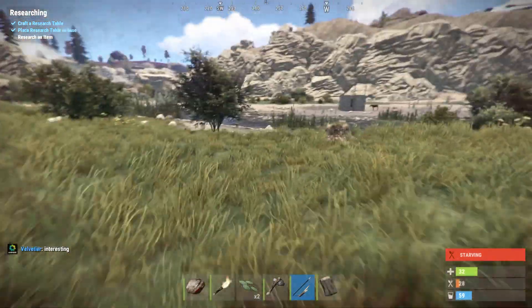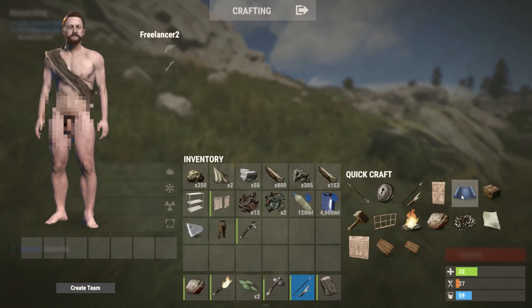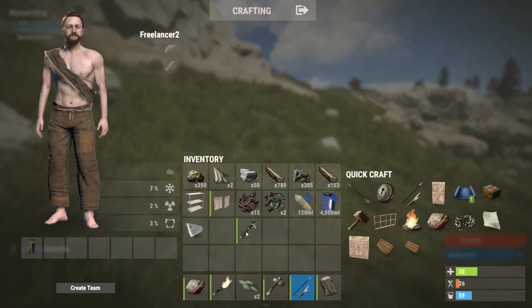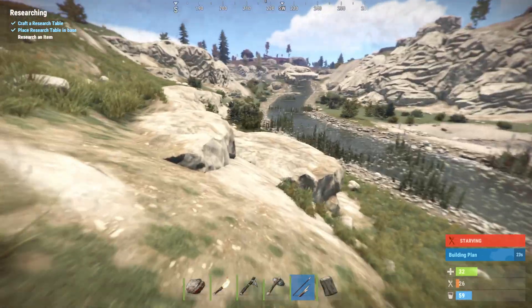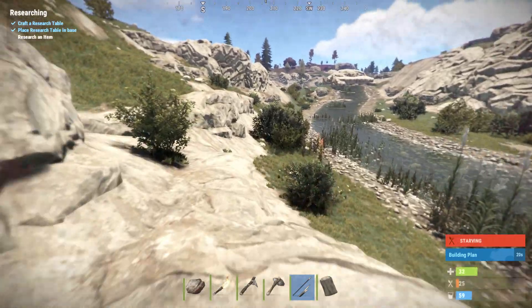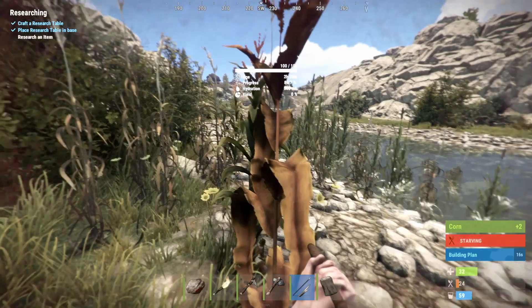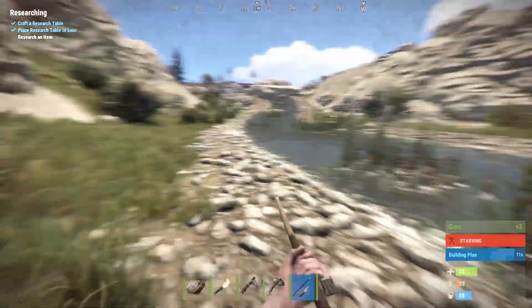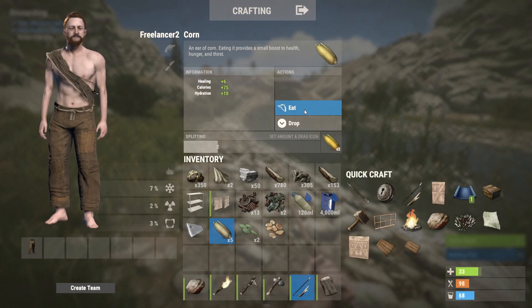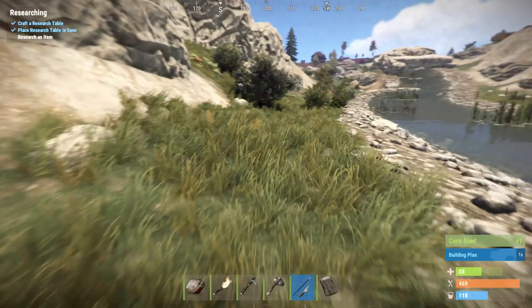All I have is a spear right now, so there's a really good chance they'd kill me. I want to get to the building part, so I'm just going to skip through some stuff and start building. You can also plant things and all sorts of cool stuff. While we're waiting for the building tool to craft, I'm going to grab some corn and eat that - that's going to give me health and fill my stomach, which will really help me out long term.